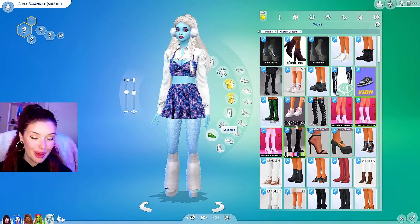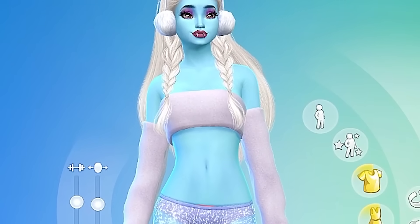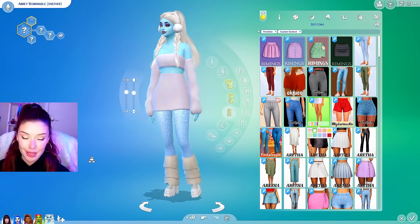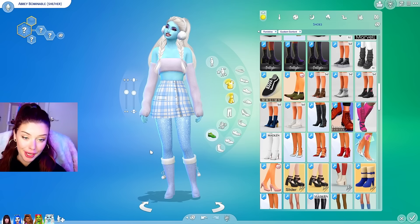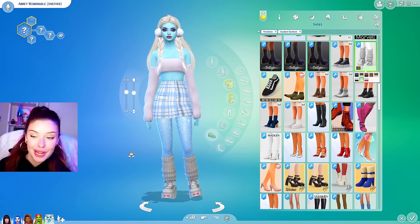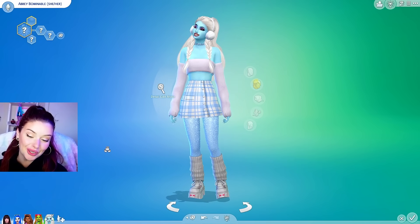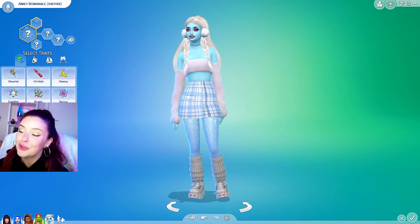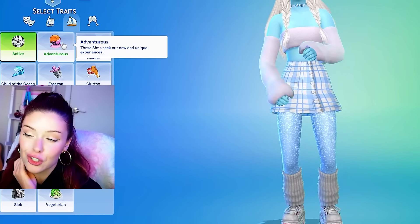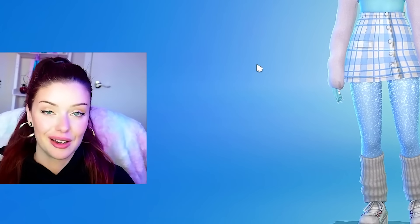I'm trying to find shoes that don't mess with the leg warmers. I found a shirt with puffiness on the arms that I can pair with a patterned skirt. This skirt matches well with everything. She's going to have these chunky boots with leg warmers. This one isn't as exact as I'd like, but I do think she's cute. For traits, we're going to go self-assured and active. For her aspiration, I'm going to do extreme sports enthusiast because it just makes sense.